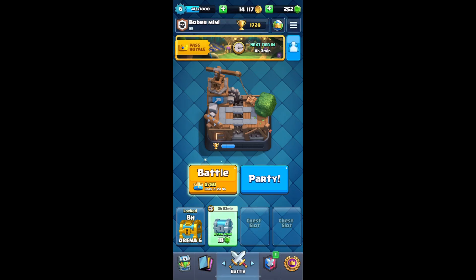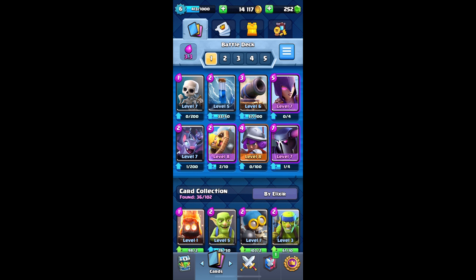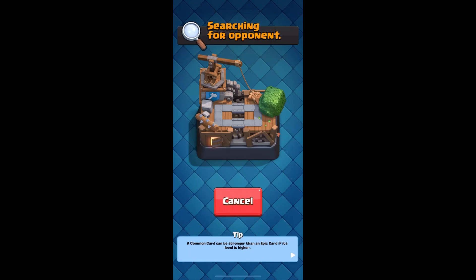Hello everyone, welcome back to the new account tutorial — this is video number 17. Today we'll be doing more trophy pushing. I'm still using the same deck as last video but upgrading my musketeer to level 8, which is pretty good. Let's get started. Hopefully I can get a new blue from the trophy road, but if not that's all right too.